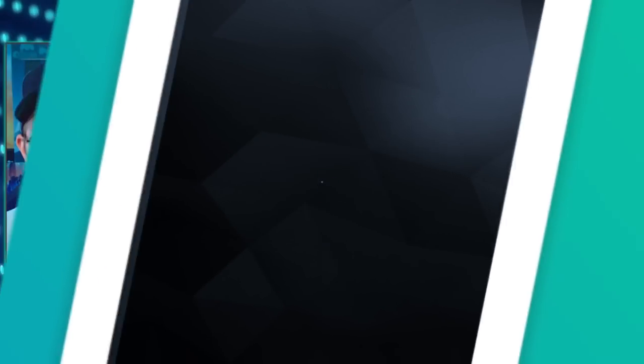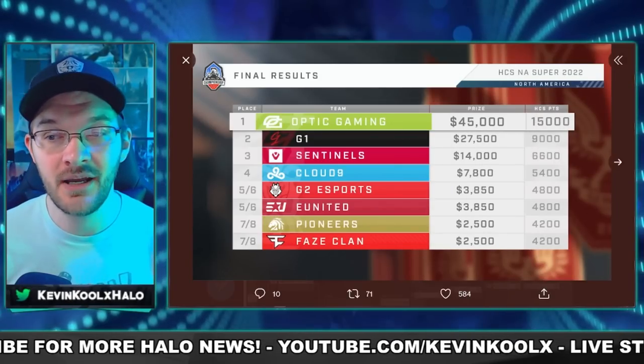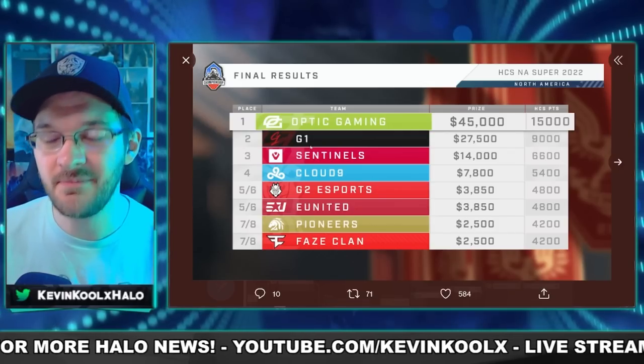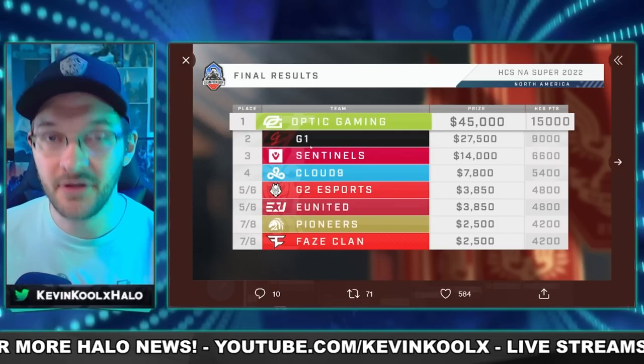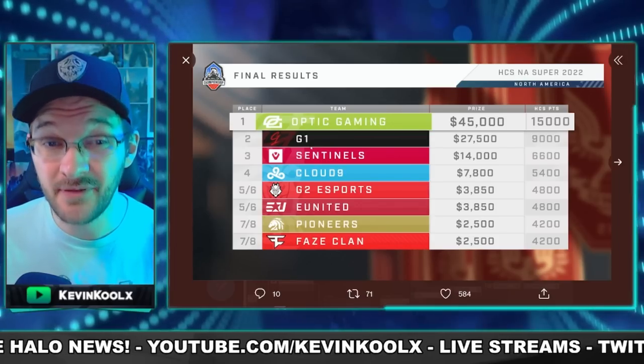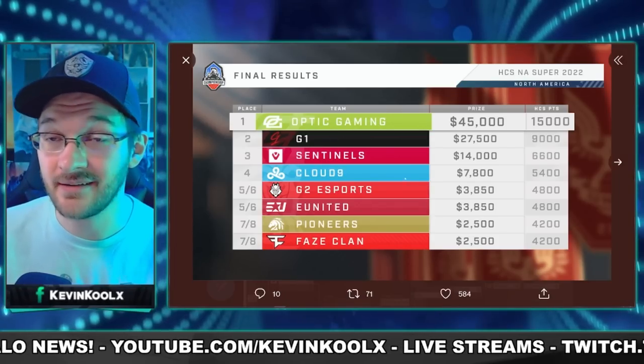A big thing happened over the weekend — the NA Super winner was announced, and that was Optic Gaming, who walked away with $45,000. But the big upset team, G1, who I mentioned in my HCS video last week to watch out for, came through. They've been grinding tournaments and putting in the time and effort, and it came to fruition — they finished second place, beating out Cloud9 and 3-0'ing Sentinels to get there.